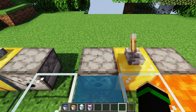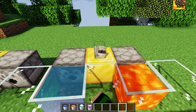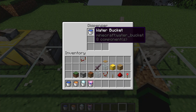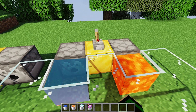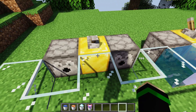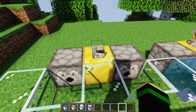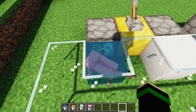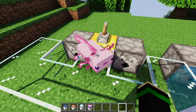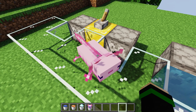When a dispenser has an empty bucket and is facing a water or lava source block, it will take the source block out and put it into the bucket. Activating it again will place the bucket contents back in the world. This works for powder snow and axolotl buckets too, though be aware that fish do not go back into the dispenser — you'll just get a normal water bucket.